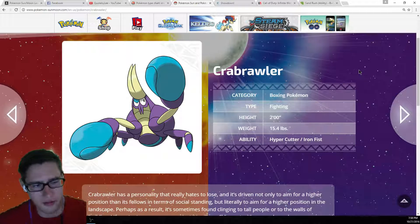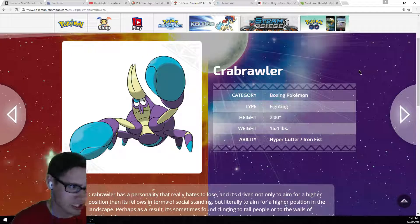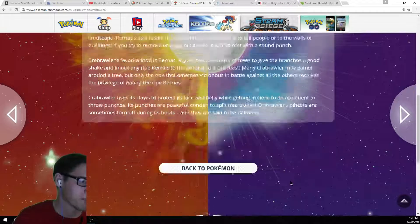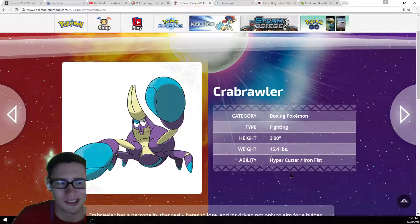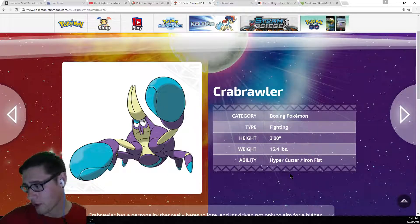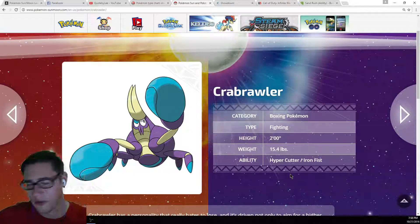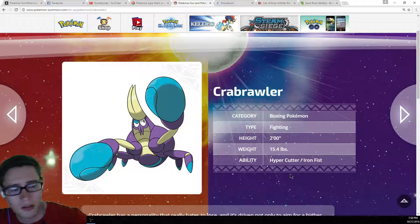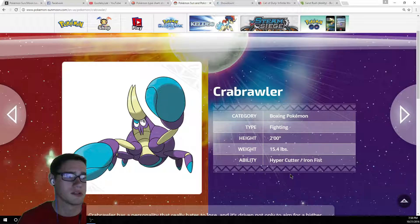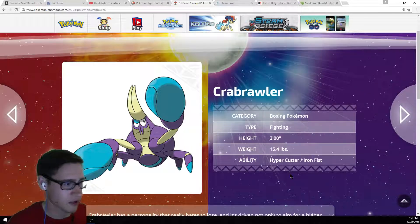I want to see him get a second typing added to the fighting typing, because that could really make the difference and help him out as well. We don't have too much information on him. If I was going to rate it on a scale of 1 to 10 for competitive use, I'd probably put him at about a 6.5 to a 7. He's not going to be the lowest tier — I think he'll be mid to low-high tier.